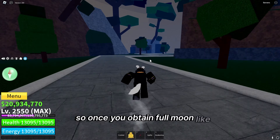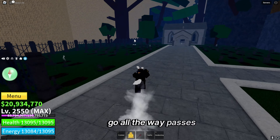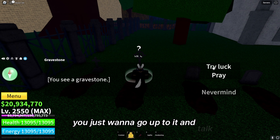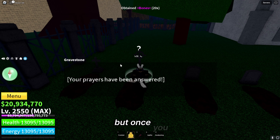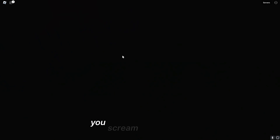Once you have a full moon, come over to the left and go all the way past to this little gravestone. Go up to it and pray — don't just click, make sure to pray. Your prayers will be answered, then click through. You'll want to play the game and your screen will go black — that's normal.